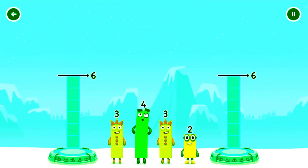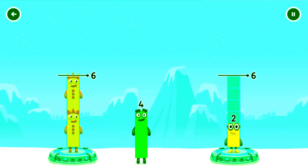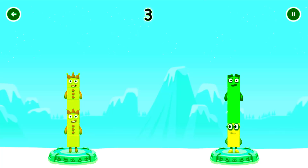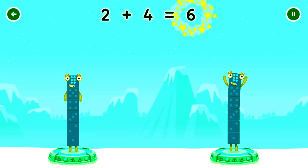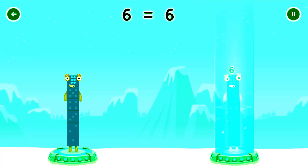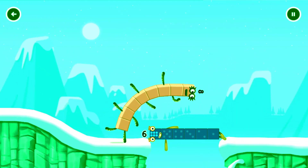Share the number blocks evenly to make two groups of six. Drag the number blocks onto both sides until they have four. You've cracked it! Three plus three equals six. Six! Well done!